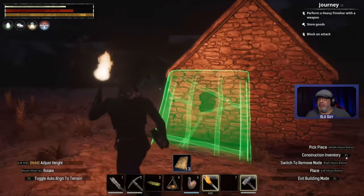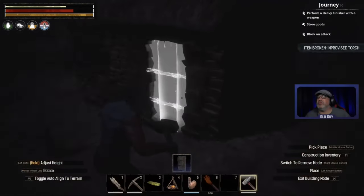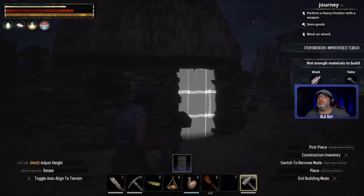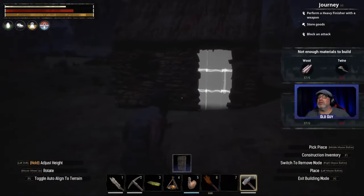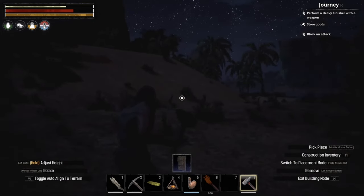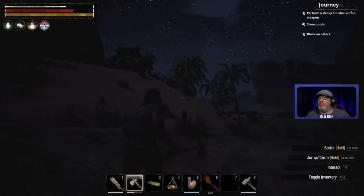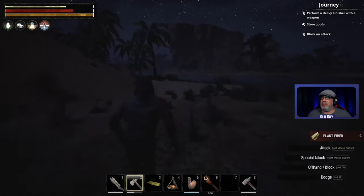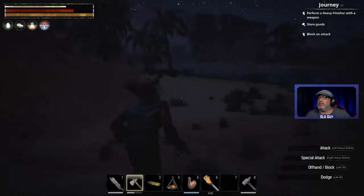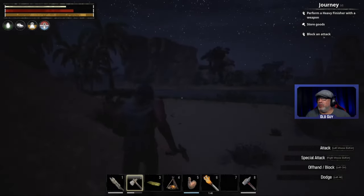There we go - can I build a door? Simple door. I don't have enough materials. Okay, so let's get my axe in hand here - we need some wood it looks like, and I'll build another one of the porch.